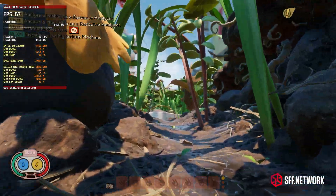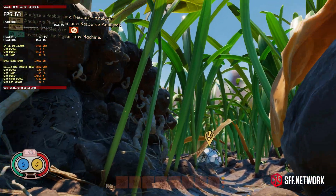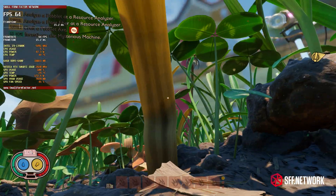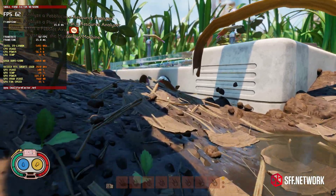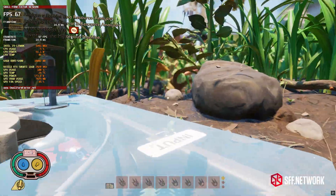Grounded is a couple years old now but still looks great. The 5060 Ti managed 60 FPS at 4K with high settings and the occasional dip below 60. DLSS wasn't an option and the game uses an older version of FSR that frankly looks awful — I'd rather take the frame rate dips.